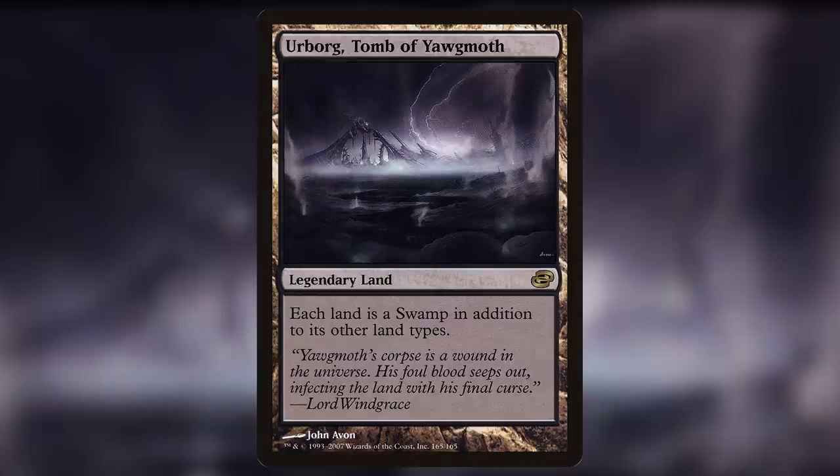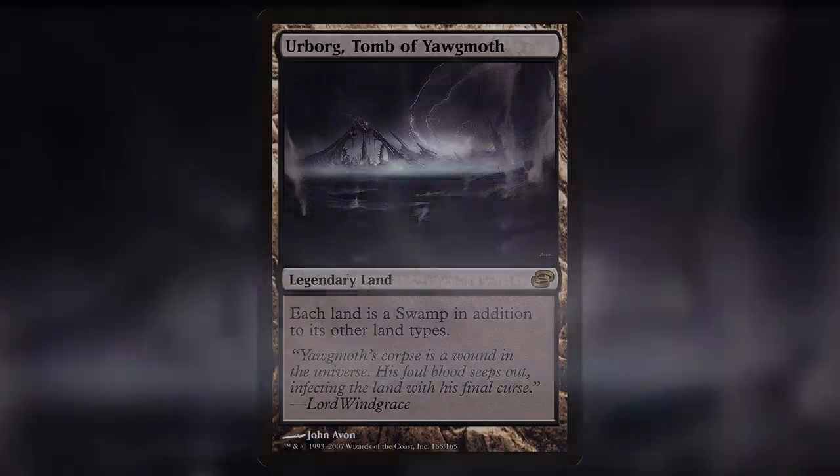Urborg, Tomb of Yawgmoth is a great land that helps fix your mana in a very easy way, by simply making all lands swamps on top of what they already are. So your islands become Underground Seas and so on. It can also help enable lands that don't normally tap for mana to become useful as well, including cards like the Tabernacle at Pendrell Vale and Bazaar of Baghdad.